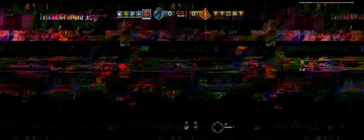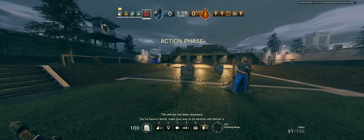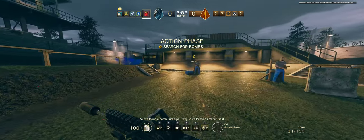Oh crap, is that the first floor actually? Main floor. Ten seconds before insertion. Five seconds to insertion. The defuser has been recovered. You found a bomb. Make your way to its location and defuse it.